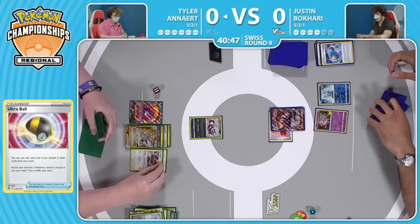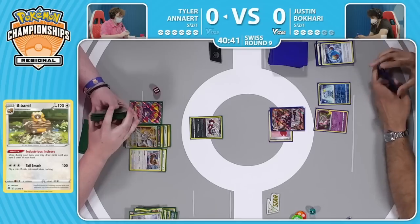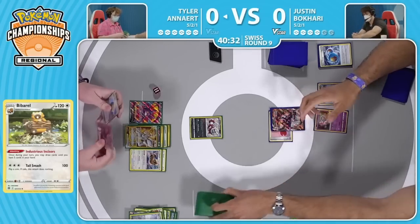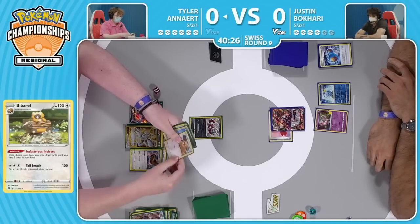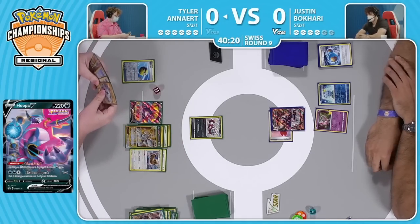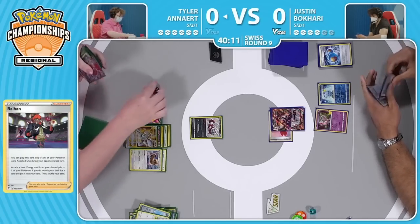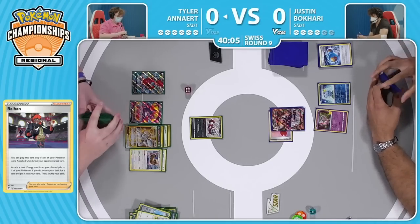Air Balloon will be the tool left on Urshifu as long as it is alive. We will see the Bibarel come down off of the Ultra Ball — Industrious and Scissors online. It's going to be very easy for Tyler to just draw through the deck every turn, but first things first, needs to get the Zigzagoon out of the active. Tyler does play the Hoopa V, which is an extremely good card against Rapid Strike Urshifu, but Tyler doesn't have a way to power it up in one turn. Can use Raihan to get one energy on it and then attach for turn — that's a second — but it requires three energy cards. Since Tyler doesn't have any energy switch tricks, there's no way to power it up in one single turn.